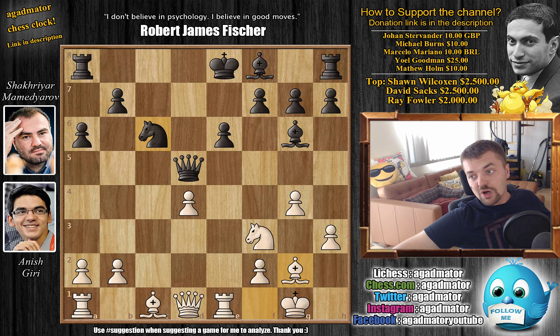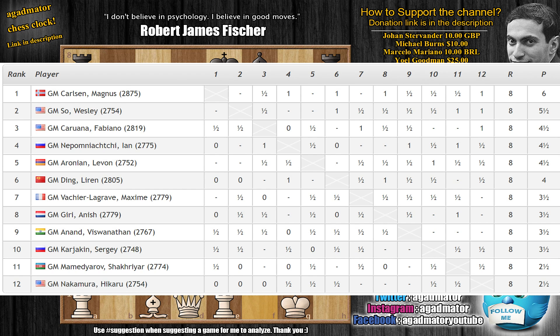Let's check out the standings after round 8. Magnus Carlsen still in first place with 6 points, the sole lead. Followed by Wesley So as the only one with any real chance of catching up — Wesley So in second with 5.5. Then with 4.5: Fabiano Caruana, Ian Nepomniachtchi (former leader up until round 6 before losing to Magnus), and Levon Aronian. Then with 4 points: Ding Liren. Then a lot of people with 3.5: Maxime Vachier-Lagrave, Anish Giri, Viswanathan Anand, and Sergei Karjakin. In last place with 2.5 points: Shakhriyar Mamedyarov and Hikaru Nakamura, who can't seem to catch a break this tournament.